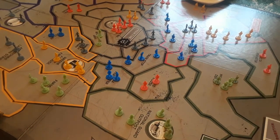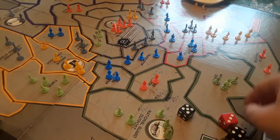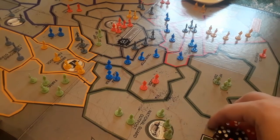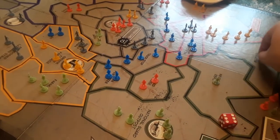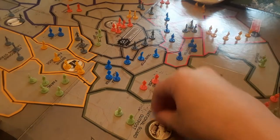Next step is combat. It's green's turn so they're going to do combat, take this territory and this one. I already showed you how combat works — that's how it plays out. Let's say that happens here too.